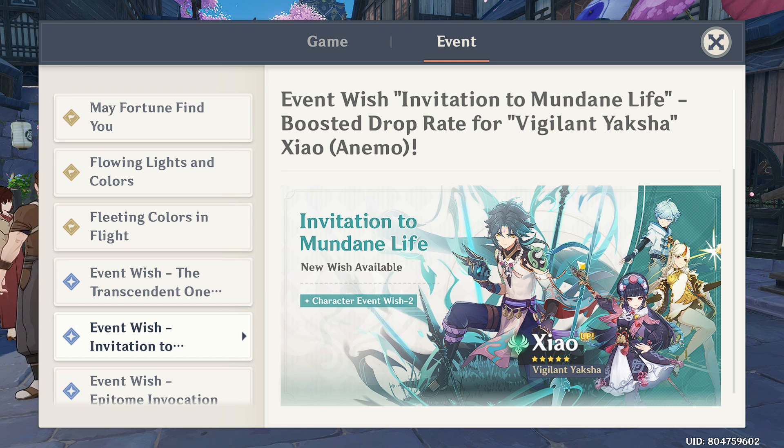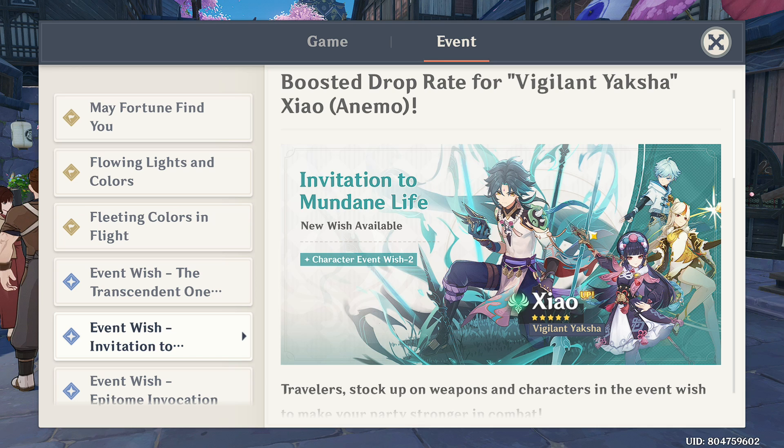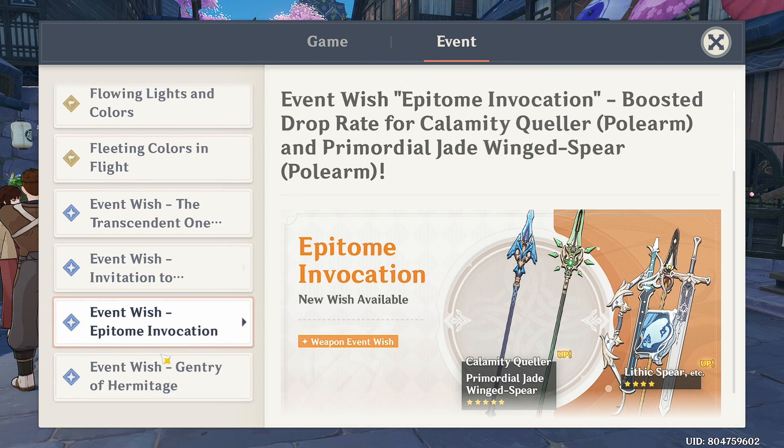Xiao is a hyper DPS character with Anemo as his vision, also using a polearm. The four-star pool is the same as Shenhe's banner, so at this point you have to choose between Xiao or Shenhe, or skip for phase two which is Zhongli and Ganyu.